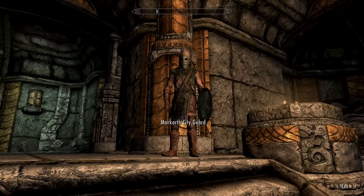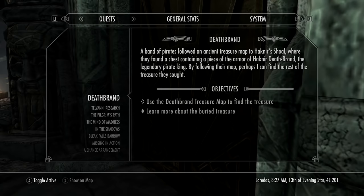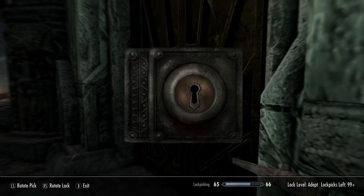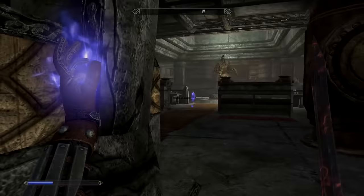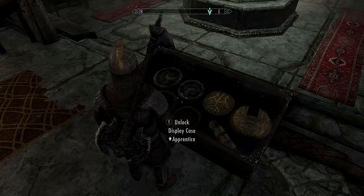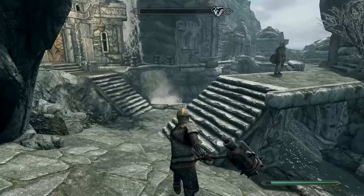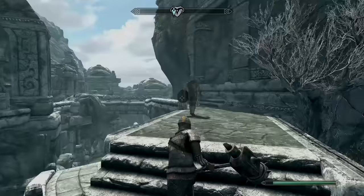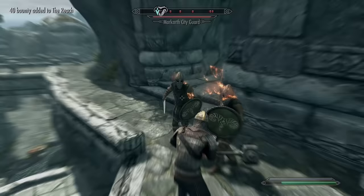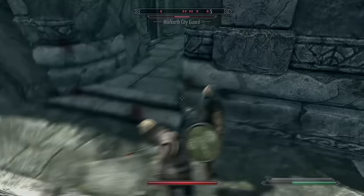If you've been helping Calcelmo at Markarth, you may have unlocked the museum — otherwise you can sneak in to find Stendarr's Hammer. It's one of the most useless weapons in the game in my opinion: it uses a huge amount of stamina and requires a very specific build. It's in the far top-left corner. It does 78 base damage plus an additional 33 points, but drains 20 stamina and weighs 100. You really need a very specific build to make use of it.